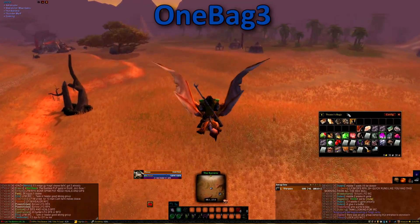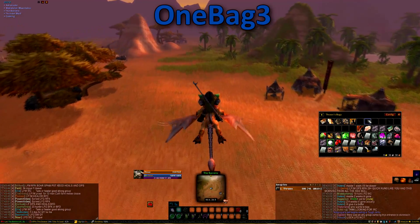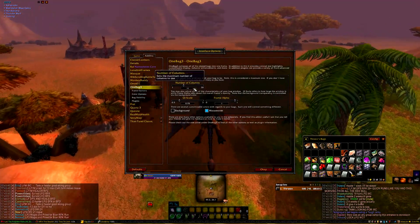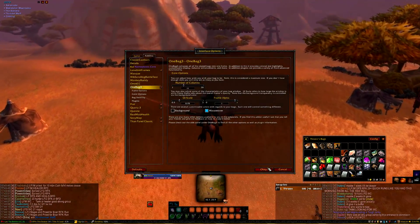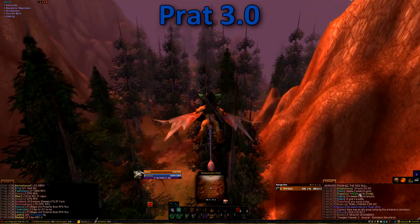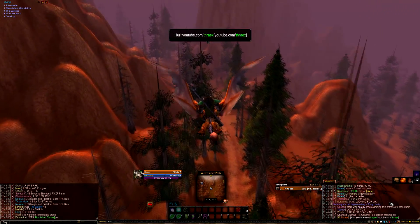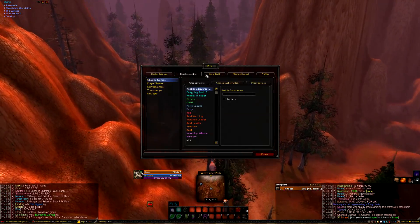One Bag has been around so long that by this point everyone should know what it does. If for whatever reason you're unaware, One Bag consolidates all of your bags into one. The few options available can be accessed by hitting the config button in the bag. This add-on is great and makes things so much easier, so I'd recommend grabbing it even if you don't care for the rest of the UI. Our chat box is modified with Prat. Prat adds a bit of functionality like one-click invites, clickable links, and a ton more settings. If you want to change fonts or add buttons, type forward slash Prat into the chat box.